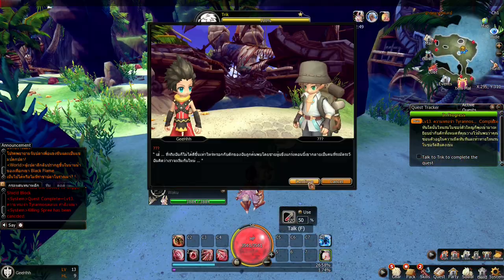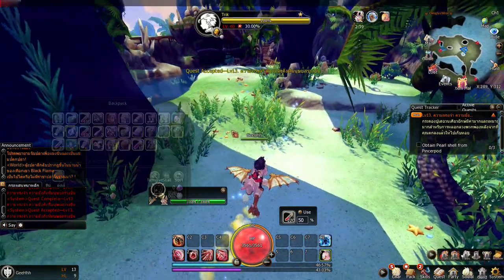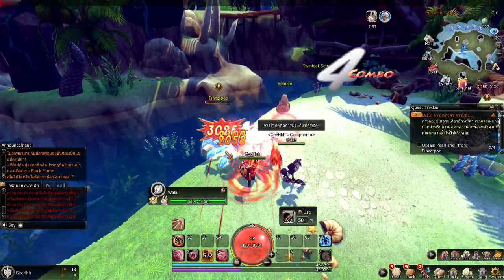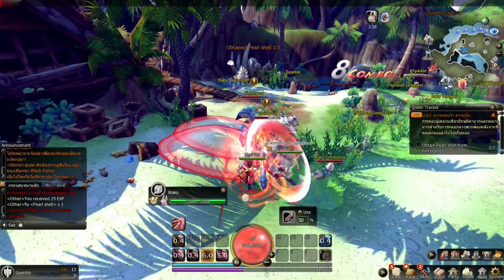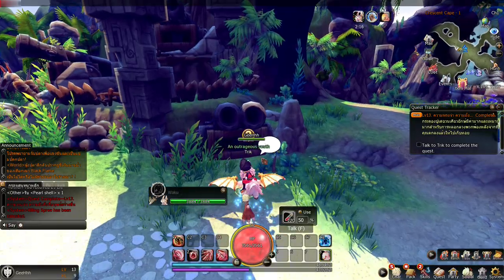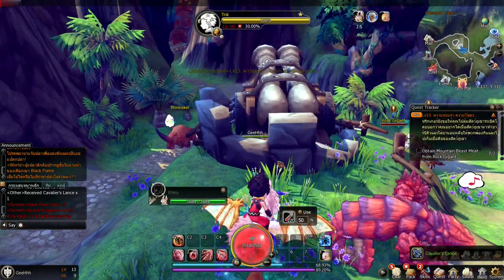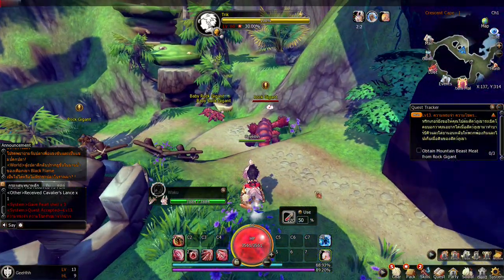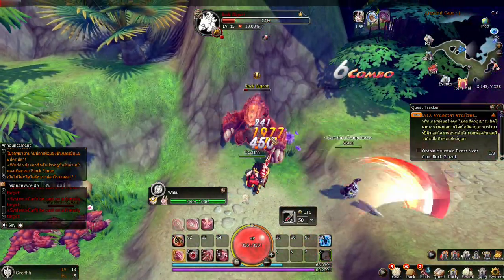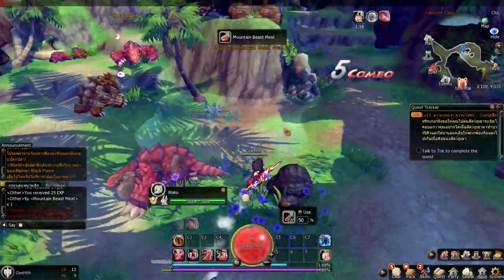We need to choose another reward we're not gonna use. Now we need to obtain shells — killing spree, spin to win. We got the quest items. Now we need to obtain mountain beast meat from a rock giant — spin to win! You got a telegraphed attack? We're done with that quest.